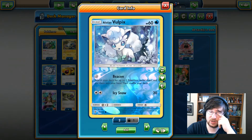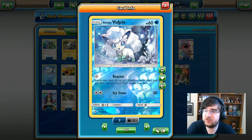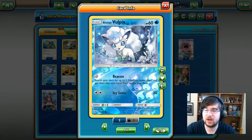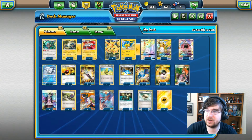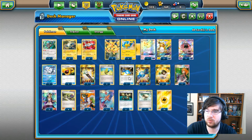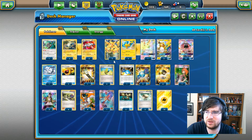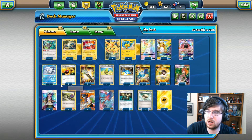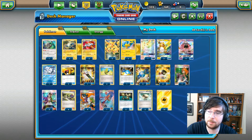The final Pokemon — I almost forgot — is Alolan Vulpix, with 60 HP, and all we need it for is Beacon. We don't necessarily need this card, but it really helps set up with the Magnezone, because we are not running a Magneton. We're running a four-line of Raichu instead. This deck is really tight — there is not enough room for everything you want.